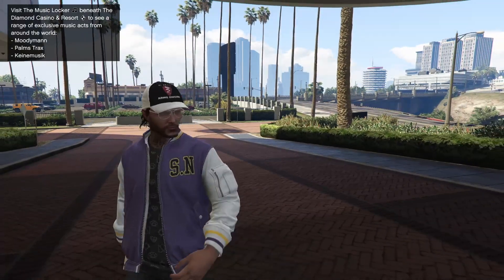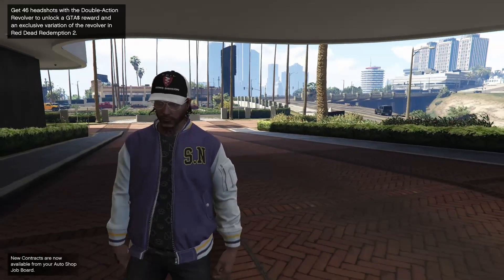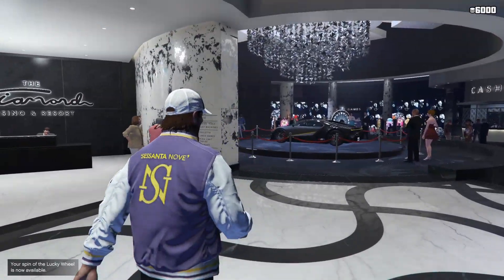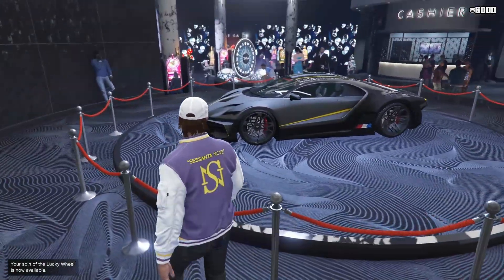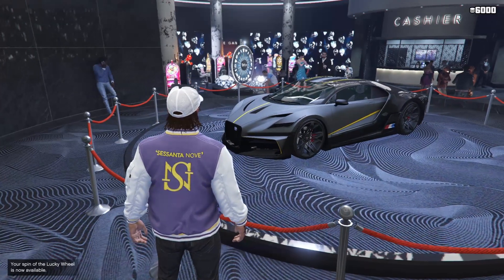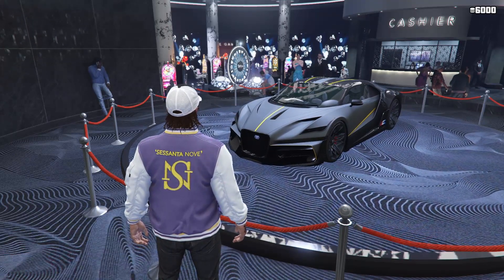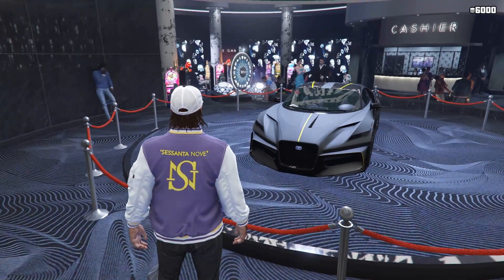Hey guys, it's Arm None. Today we're going over the weekly update in Grand Theft Auto Online, and it's kind of mid. Starting off, the podium vehicle at the casino this week is the Truffade Thrax. Definitely try to win this — it's a top 10 fastest super car in the game, has lots of customization, and is a great performing car. Come to the casino every day you can and try to give it a shot.